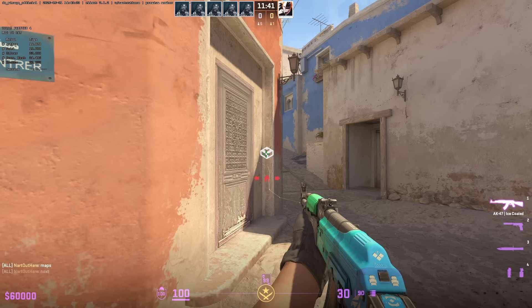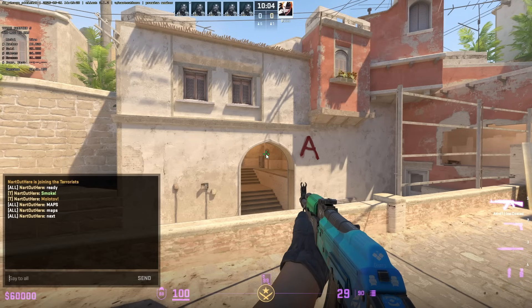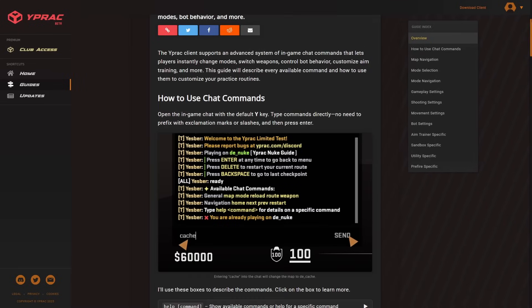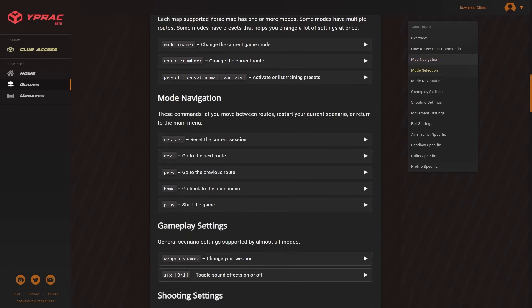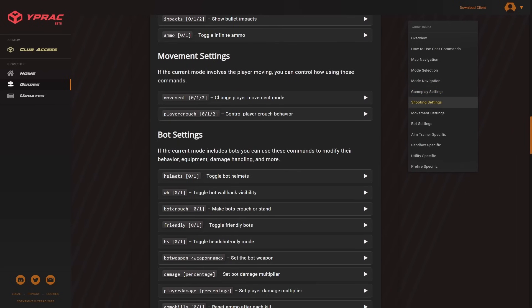If you're using the YPRAC client, there's one more feature worth knowing: in-game chat commands. YPRAC has a full command system that lets you customize your training on the fly without touching the console or restarting the map. You can switch weapons, change mode, control bot behavior, reset drills, and even tweak the aim trainer settings — all by just typing in chat. Super helpful if you want to speed up practice or build your own custom routines. You can find the full list of commands — link is down below in the description.